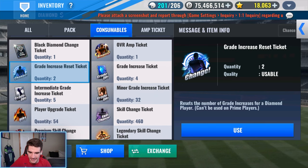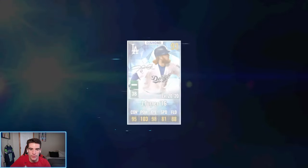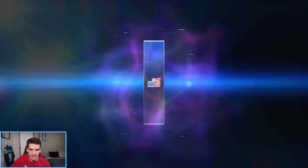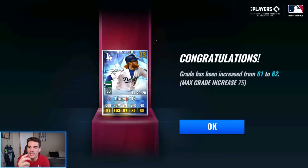GI reset ticket coming right up. It's a 61, it can't get much lower — it can only go down one. So if it goes down one our luck is just brutal today. Can this be a really good one, like give him 75? What would the chances of that be? And it went up one to 62.